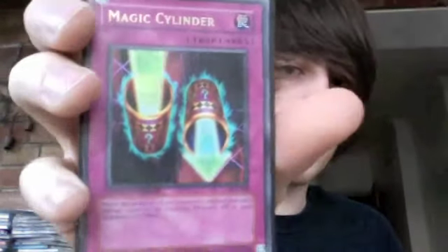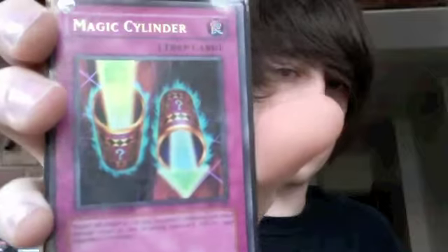Magic Cylinder. I put that in just because I love this card — Ultra Rare as well, so it's quite old. I traded that for Gauze and Stardust Dragon Super Rare, both of which he needed.